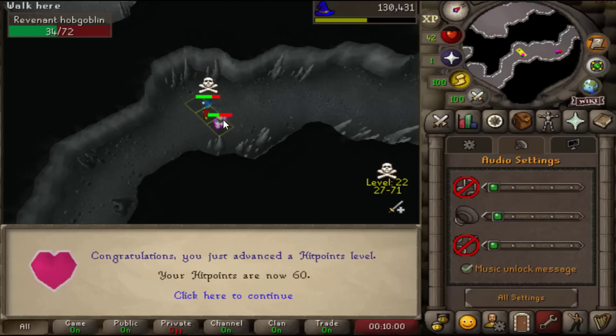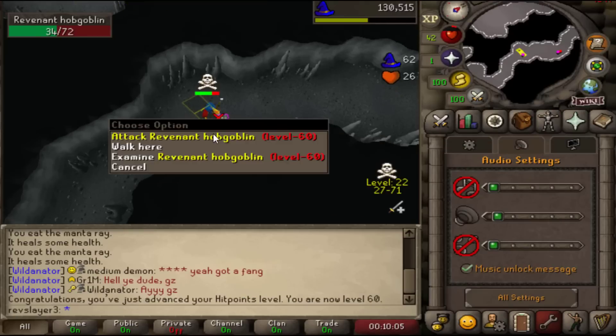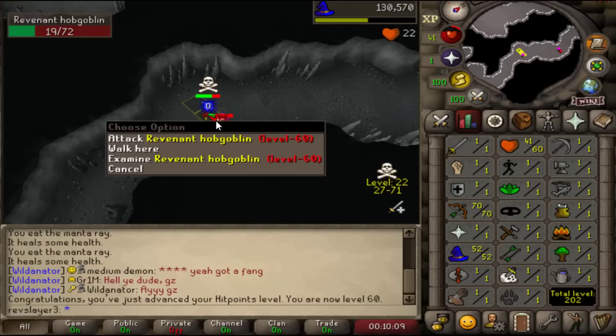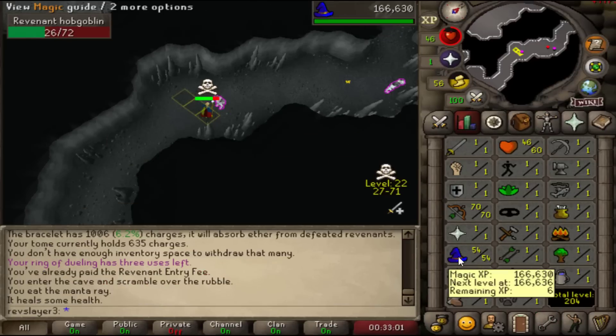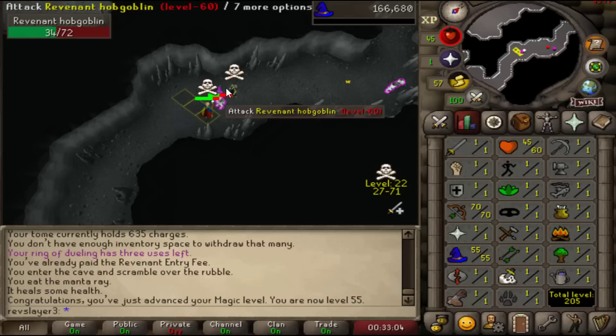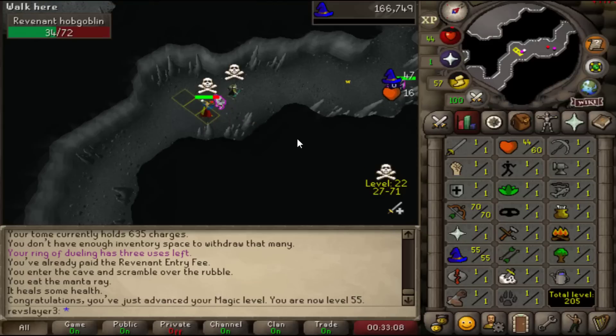That's a nice level to see coming in — level 60 Hit Points. High hit points on this account is really nice because it means I'm less KO-able with special weapons. Just about to hit level 55 magic — always an iconic one for High Level Alchemy. Normally I've done that previously on Pures over the years in really boring ways, just teleporting to Lumbridge, Falador, Varrock over and over, so doing something like this really makes it a lot more fun.